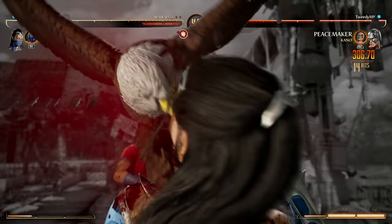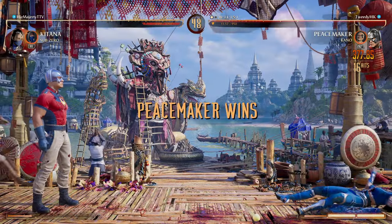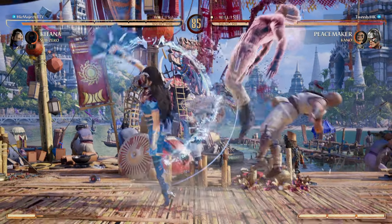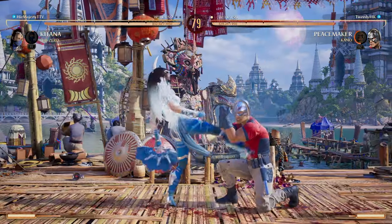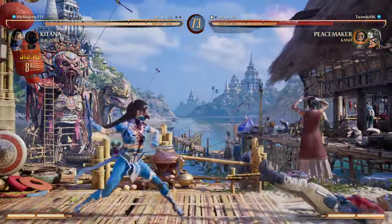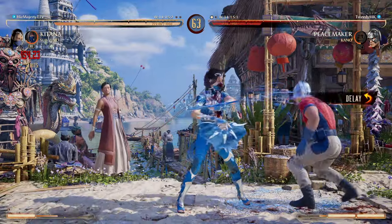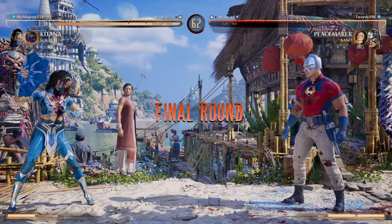Maybe a waste of fatal blow? I could've just done maybe sonic boom into raw torpedo or forward forward torpedo, but regardless we got it. We're new to the character so the conversions and the hit confirms are not gonna be optimal. I've never seen these Katana strings. Nice down two. Even though they're two and one on combat league, they know what they're doing — they're down two in ambush sequences and all that stuff.